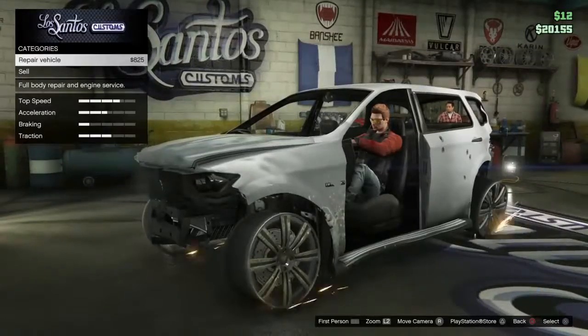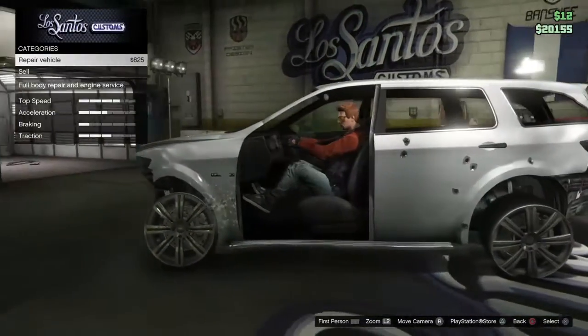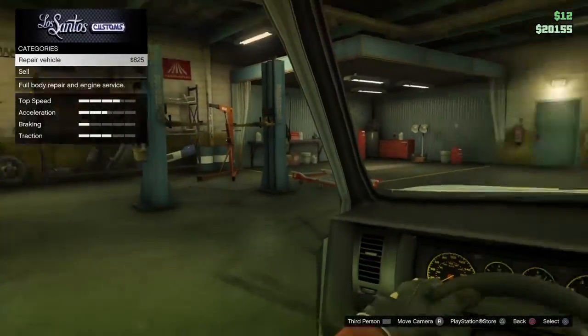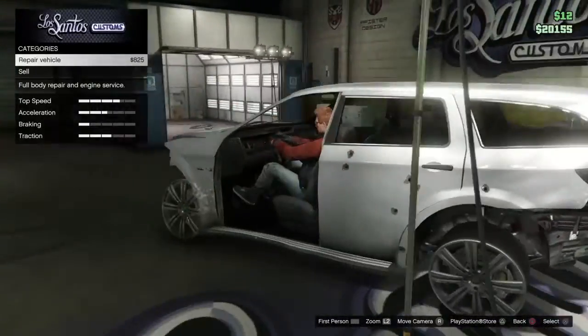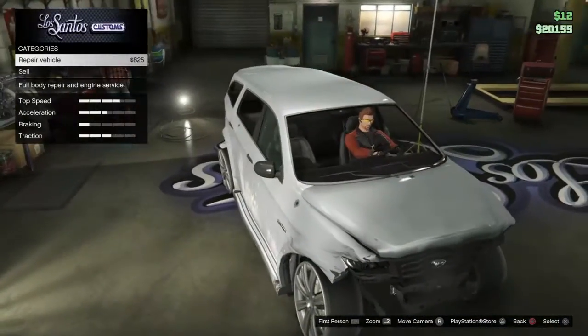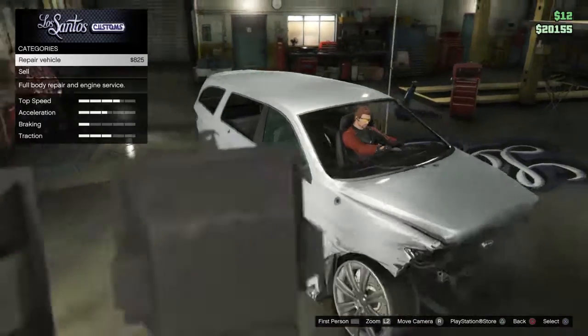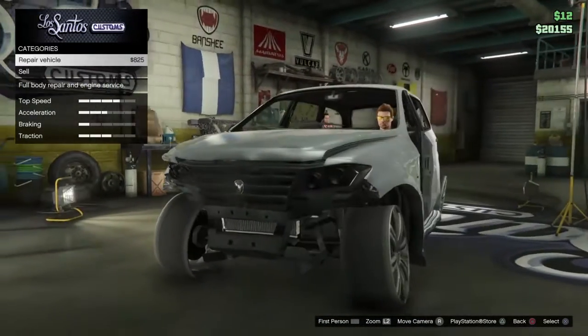The second Rockstar Logic is the prices at the Los Santos Customs shop. This car here is missing half of it, and it costs eight hundred twenty-five dollars to fix just this little amount of damage here.